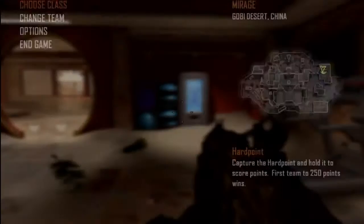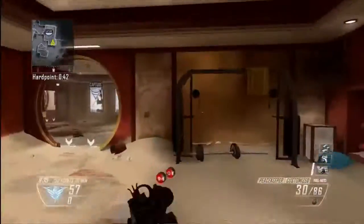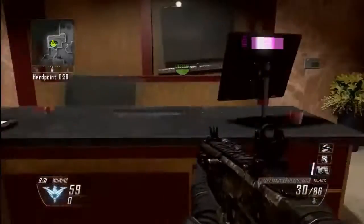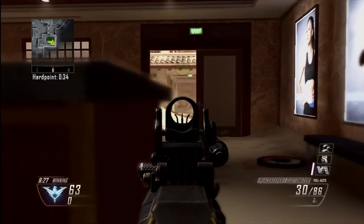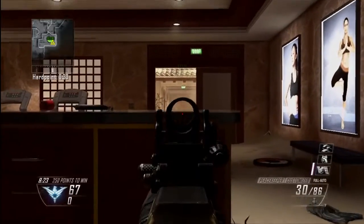Moving on to the second one. This is in the top right hand corner of the map. It's in this little building, tucked away at the back, and you can head glitch behind this counter and then pop up and shoot, pop down, reload, pop up, shoot and stuff.